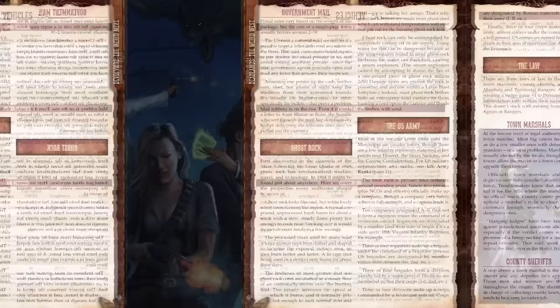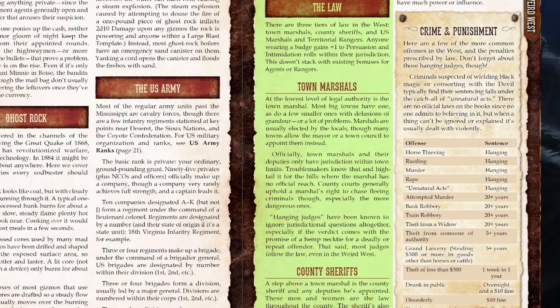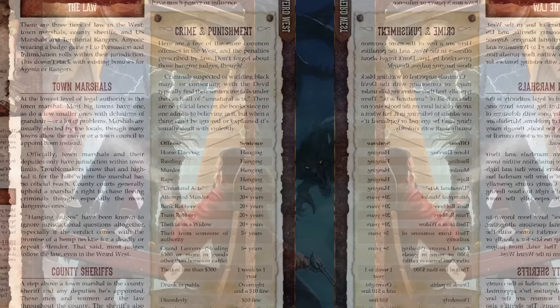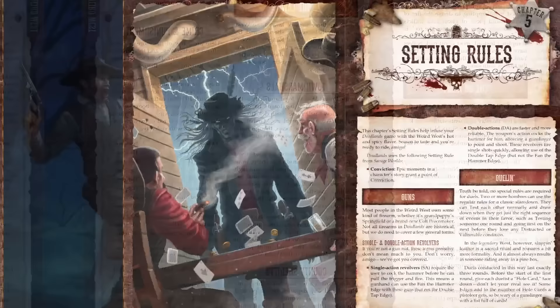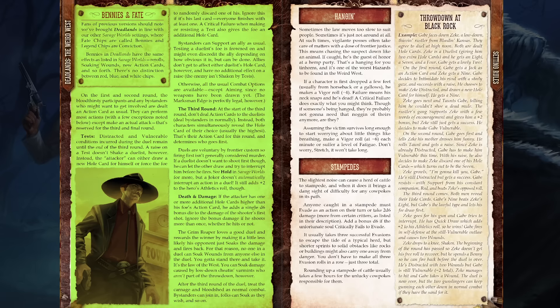One important detail to keep in mind as both GM and player is the overall contours of criminal law in any given town, since sentencing is harsh in the Wild West. There are just a few special game rules that come with the setting, one of the most important being dueling. Duels last three rounds — everyone draws action cards and resolves them according to special rules. There's also a specific mechanic for when your character is being hanged: you make a -4 vigor roll, failure means your character is cooked, and success means making a -6 vigor roll each minute until you die or get rescued. Stampedes are also spot-on in terms of relevant setting mechanics.